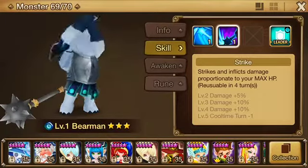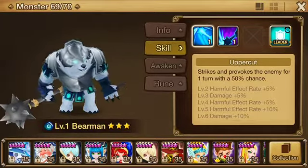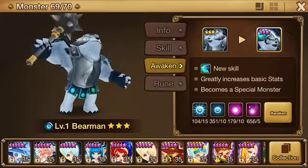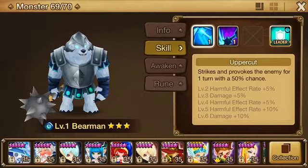I would do HP percent on slot two, HP percent on slot four, and accuracy on slot six. Or you could go HP percent on slot six, but you really want him to provoke — mostly because he's designed to take a hit. Especially with this passive, decreases all incoming damage by 25%. He is a distraction, designed so that monsters will hit him. You'll probably hit a fire monster with him, the fire monster will be tempted to hit him, probably do a glancing hit, and your other party members will do all their nuking and destroying while he takes the hits.